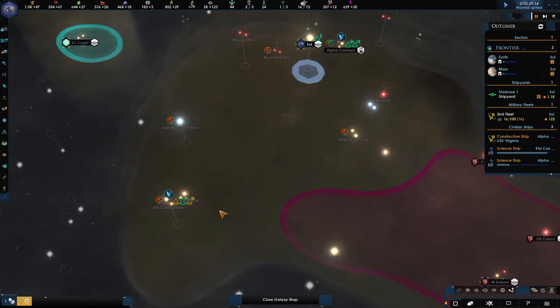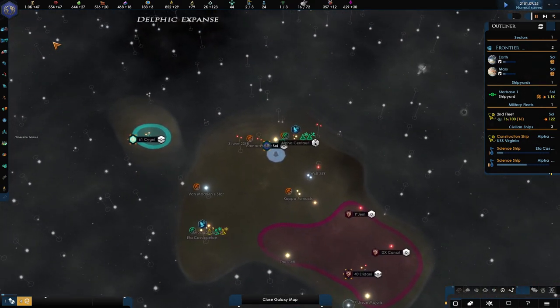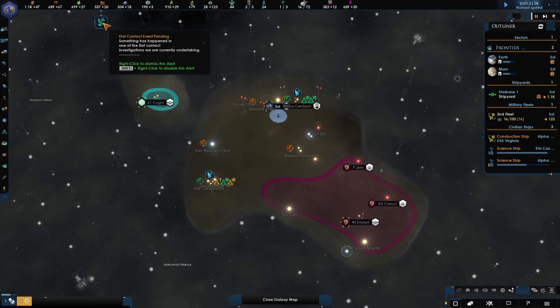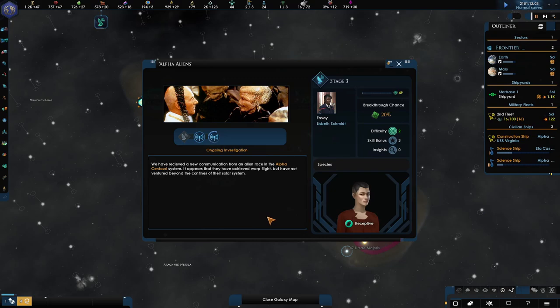We're just waiting for this Terra Nova event to fire. In the meantime, we could have a look to see how much unity we're going to need. In about 18 months we're going to get our first tradition tree — an opener. I'm pretty sure I know which one I'm going to go for, but I'll wait and have a real look. We do have a first contact event pending — our envoys are trying to meet the alpha aliens and we're preparing a diplomatic envoy for them.